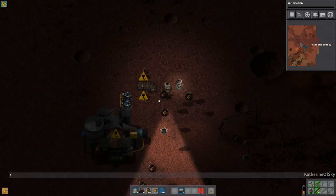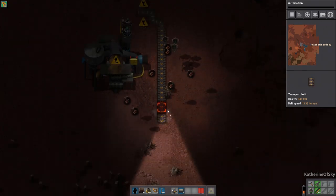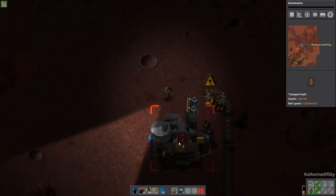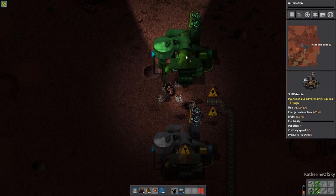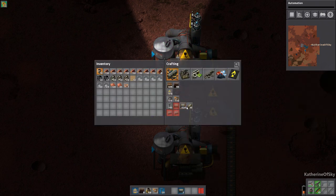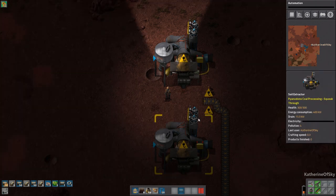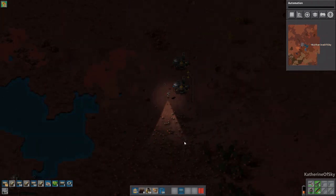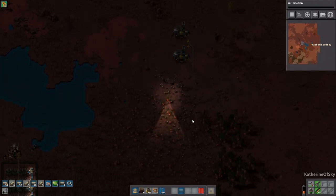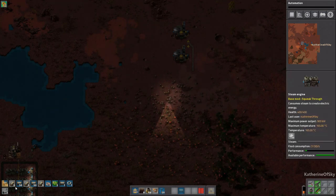We're going to use a kind of joining method. We're going to put a splitter here and then have this going to join the bus down there. Let's get the second one up. There we go. We need to make lots of pipes and one offshore pump for now. And of course let's have our bots keep on farming this stuff while we're waiting for these things to craft.